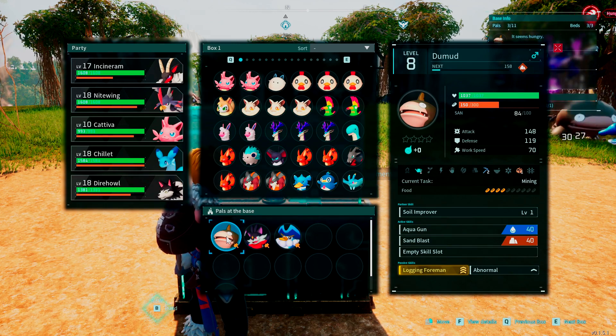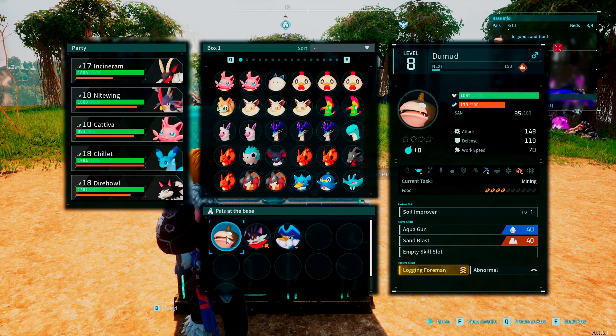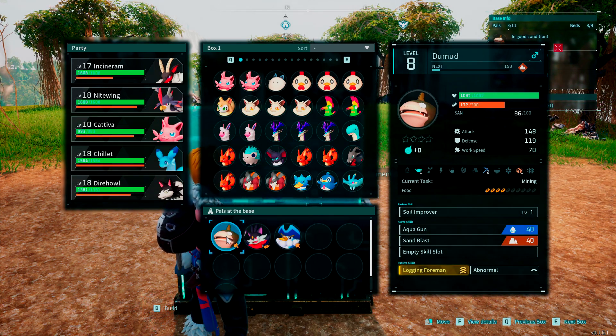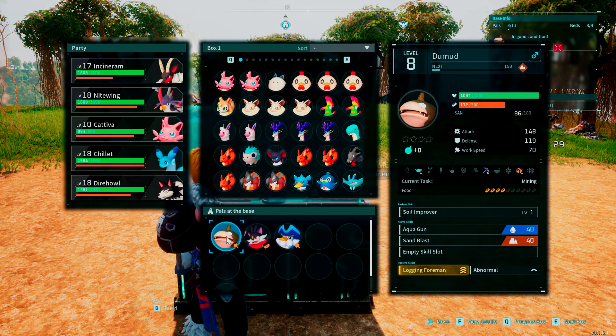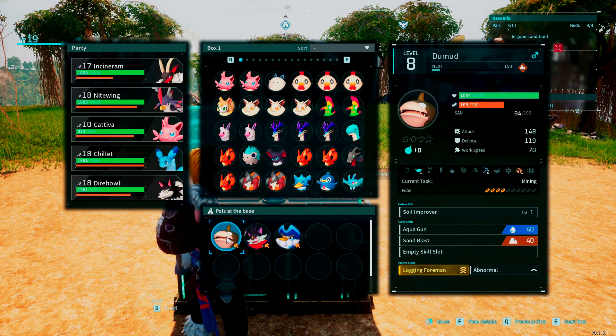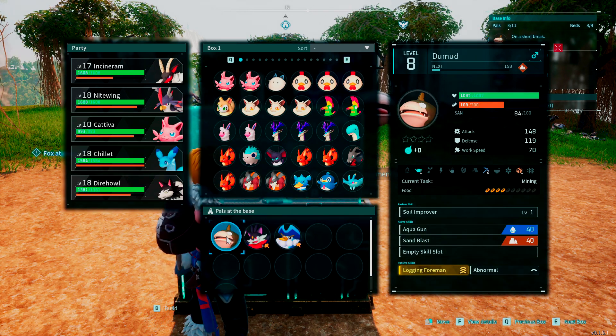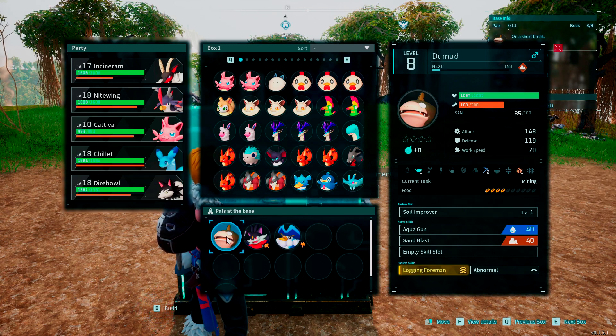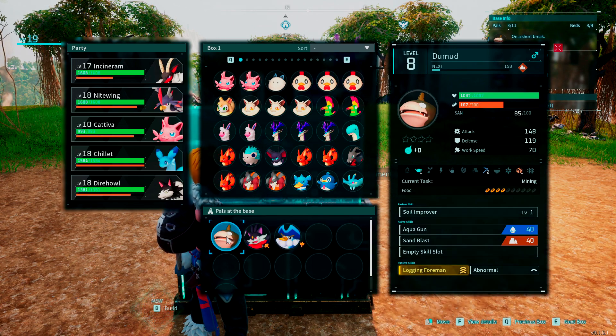From what I understand, the devs changed how passive skill inheritance works — it used to be inherited from parents but it's now more random. So let me know in the comments what exactly changed. It's a bit more random now, which gives you more to do — keep breeding until you find the skills you want — but it's more frustrating if you're trying to breed out or breed in a specific skill. The child will have some sort of passive skill, and maybe it's inherited from the parent, maybe it's not. I did have a Lucky pal as a breeding partner and its child also got the Lucky skill, but I'm not sure if that was luck or inheritance.